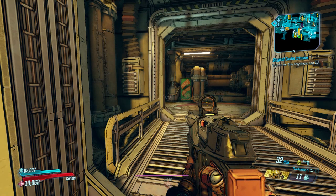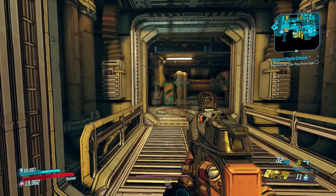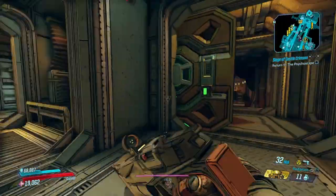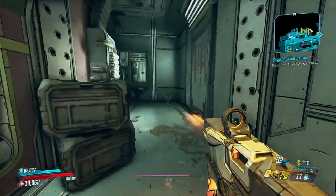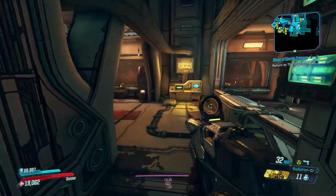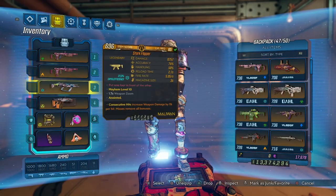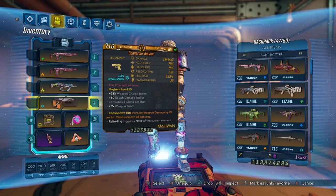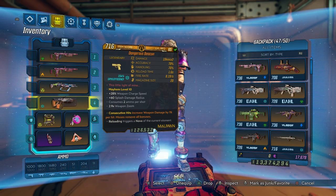Alright guys, what's up, welcome back to another Borderlands 3 video. Today we're going over possibly the best Maliwan pistol in the entire game — it's a DLC weapon, none other than the Beacon from Bounty of Blood DLC 3. It's basically like an upgraded Hellshock, except whenever you reload you release an alien explosion, which is pretty awesome.